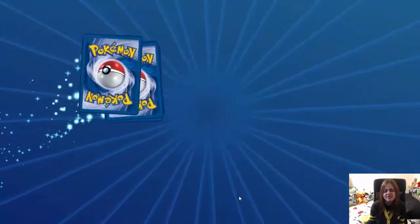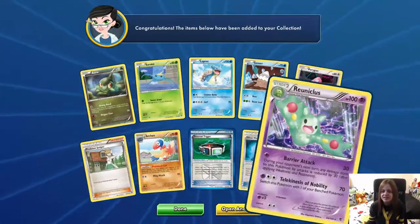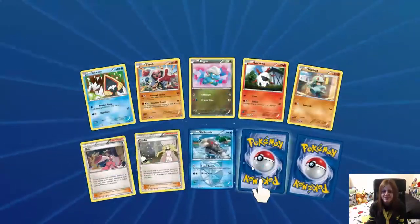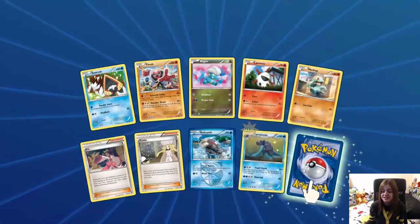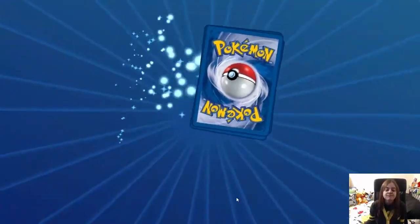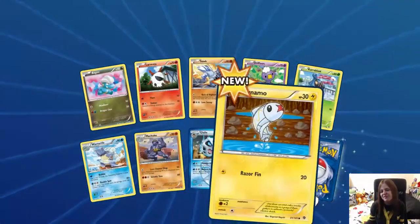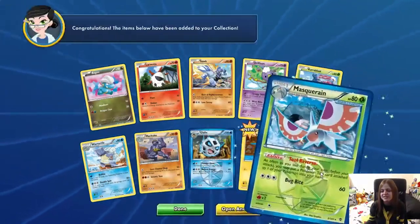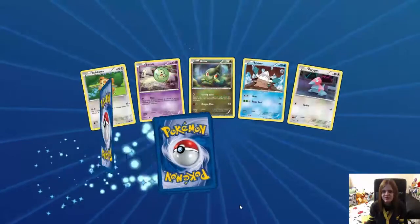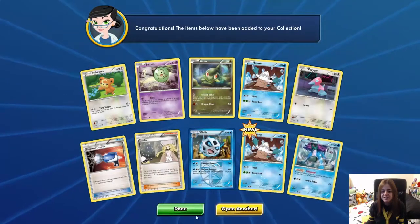I feel like we'll just go with 9 packets of these and then go over to something else. Reuniclus again, nothing too great. The Genesect EX — hopefully we get a little bit more than that. Caraposta, nice, that is a regular rare. Let's call this our last pack of Plasma Blasts because I'm really bored of these. It's just a bit of a nap set, don't you think? And Accelgor. Yeah, I'm bored of that.